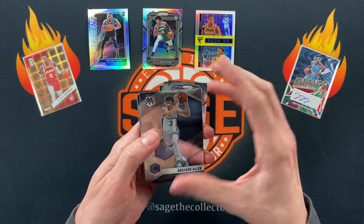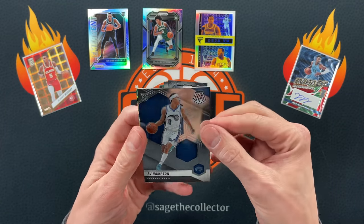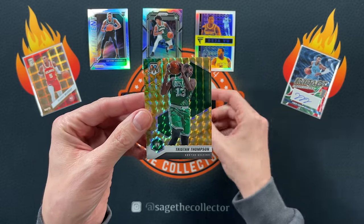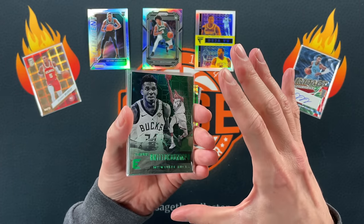KP, Kyrie, Drew, Isaac — oh, that's got a yellow RJ. Come on rookie — no. Tristan Thompson. All right, let's do a little — I'm gonna show my PC pickups from my last video.